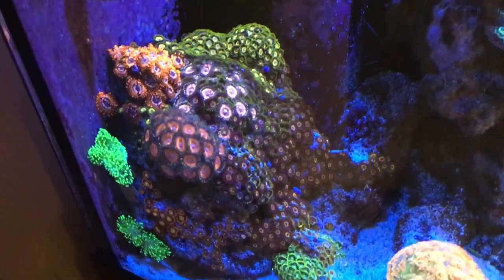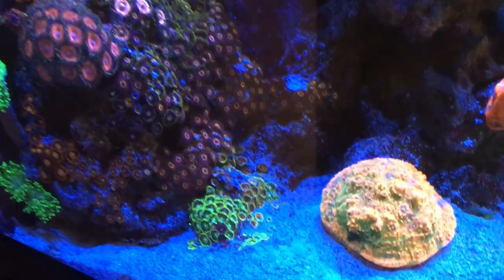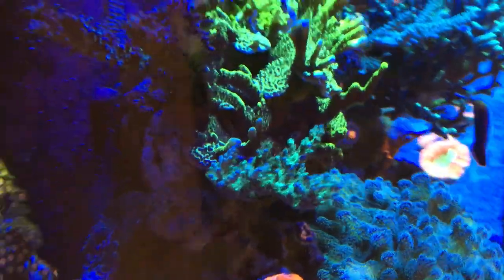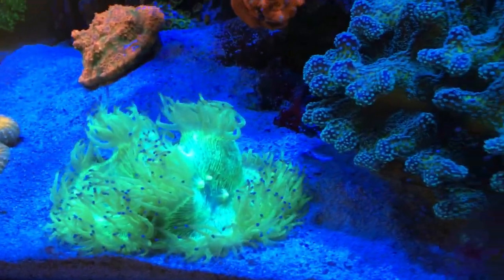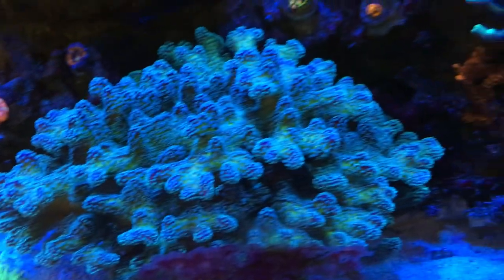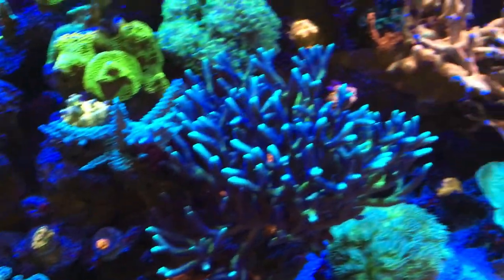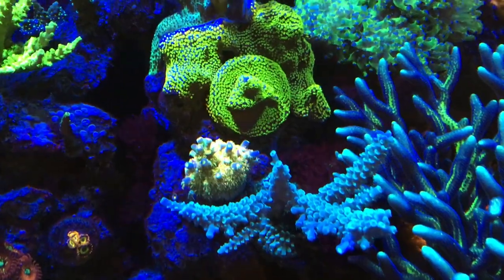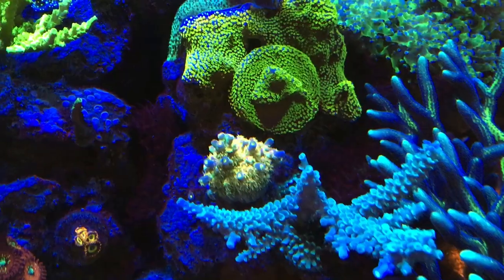Here we have Zoogarden, Chalice, Lobo, there's a nice little Acro, Nelligance, Blue Tips, Stylo, Large Bird's Nest Colony, Bird of Paradise, Disney Frag starting to take off, coloring up nicely with the bluish purple tips.